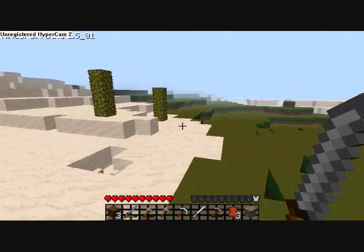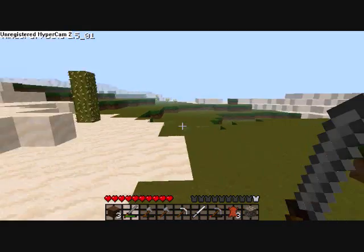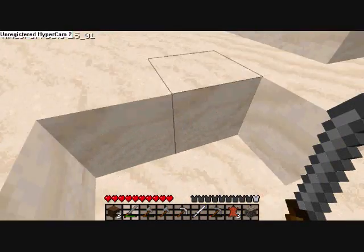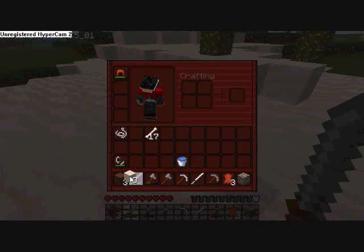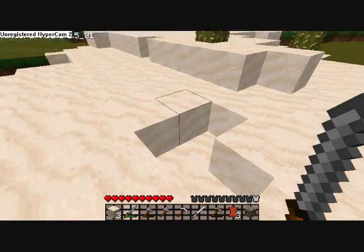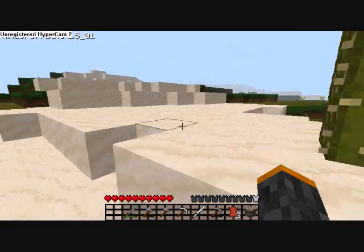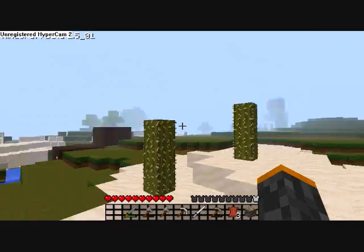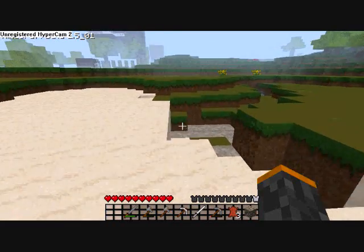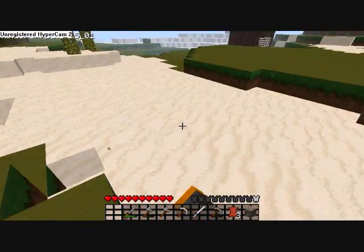I didn't even take any damage because of my awesome hat. By the way, my skin is Vincent Valentine from Final Fantasy — anyone who laughs at that will die. I will chase you down and speak proper English to your face and I won't stutter. It's just this stutter — shut up, stupid zombies.